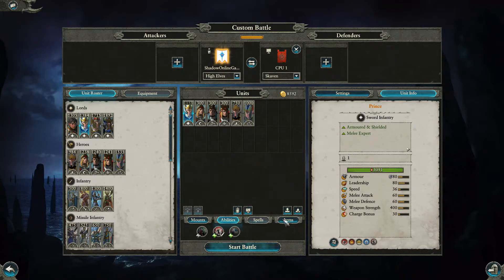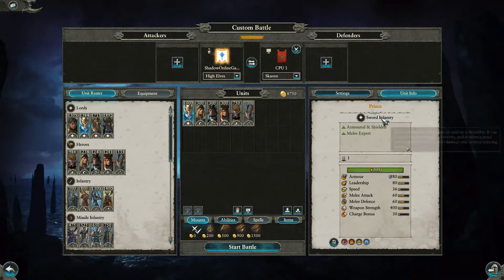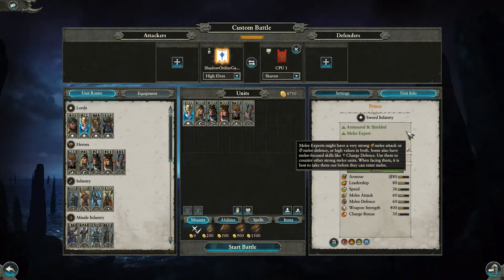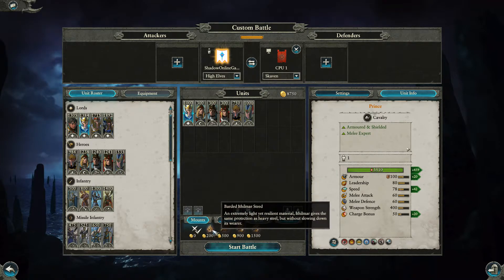Moving on to the Prince — stripped to basics, he costs 1,000 points. He's armored and shielded, sword infantry, and melee expert. He has Martial Prowess, Encourage, 15% missile resistance, and his shield can block 55% of all small arms fire. For 200 coins you can give him a Barbed Steed — a fancy named elven horse — a Great Eagle for 500, a Sun Dragon for 900, and a Star Dragon for 1,500.